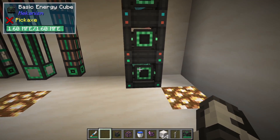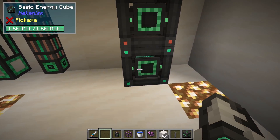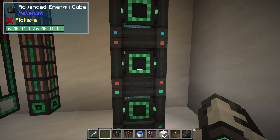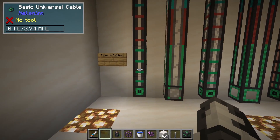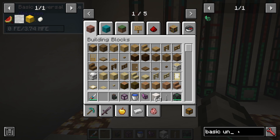We have the same thing with energy — these are energy cubes and this is how we store energy. Again basic, advanced, elite, and ultimate. Let's take a quick look at our cables here.